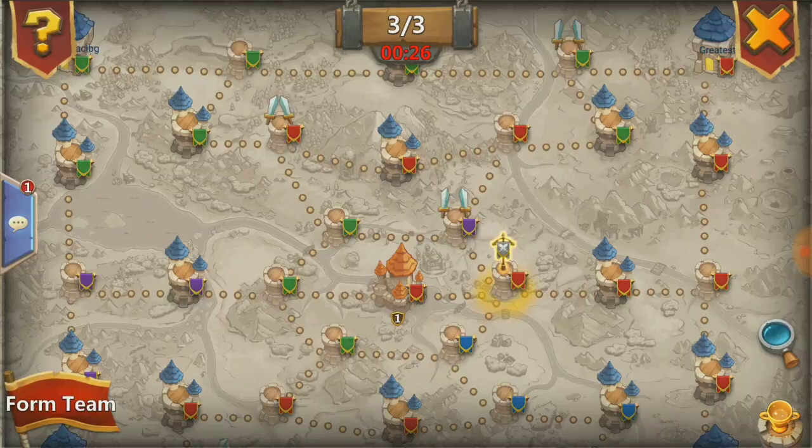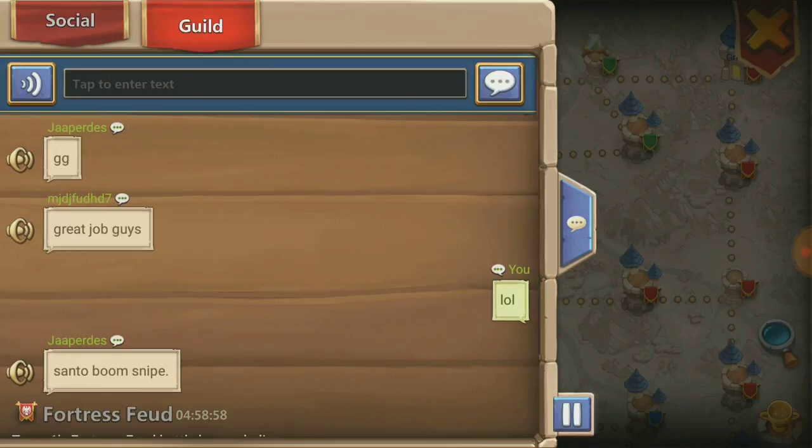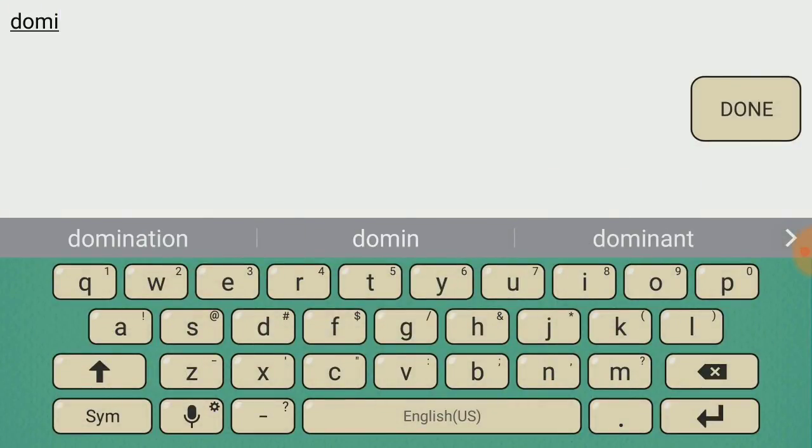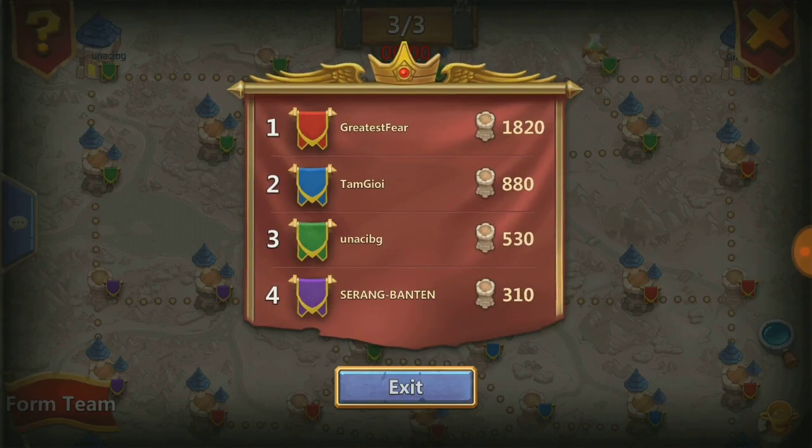Very, very successful Fortress Feud — everybody did a good job. The guild leader says great job everybody, and we did. We kept the center almost the entire time and did a really good job keeping our quadrant. Domination. Greatest Fear wins it by nearly a thousand points — that's how you dominate in Fortress Feud. Everybody did a great job, I think we all worked well off of each other even though we had low participation. Everyone backed up everybody else, and once we took the center we didn't let go — and that's a win.